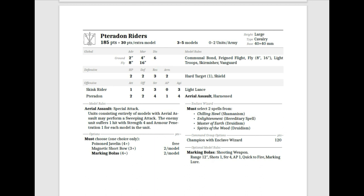You must choose one weapon: a Poison Javelin, which hits on a 4-up, Range 12, Strength of the User, Poison; or a Magnetic Shortbow for 2 points per model — Strength 3, AP 1, Range 18 inches; or Marking Bolas, which is Range 12, Shots 1, Strength 4, AP 1, Quick to Fire, with Marking Lure — a way to get that Scent Marker to increase your combat units' ability against enemy units.